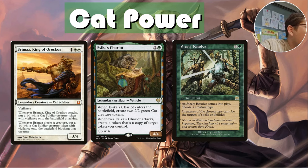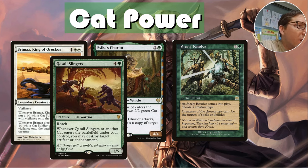Steely Resolve — as it comes into play, choose a creature type: cat. Creatures of the chosen type can't be targets of spells or abilities. This isn't ward where you can pay extra to get around it — this is just straight up can't do it. It's about a $20 card and understandably so. Quasali Slingers have reach, and whenever they or another cat enters the battlefield under your control, you may destroy target artifact or enchantment. That's two ways to automatically blow up things just by playing cats — so much removal.